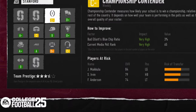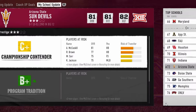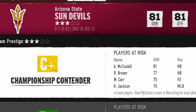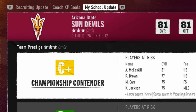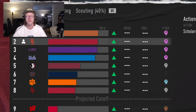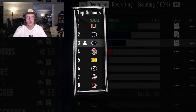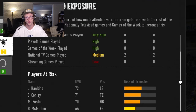Collectively, your My School grades form your Team Prestige, which can be thought of as your My School GPA. Team Prestige grades teams from 0 to 5 stars in half-star increments based on their current My School grades. Very few programs will achieve elite 5-star status and even fewer will be able to maintain it for a prolonged period of time. Ultimately, Team Prestige plays a pivotal role in recruiting and the caliber of players who want to play for your program.